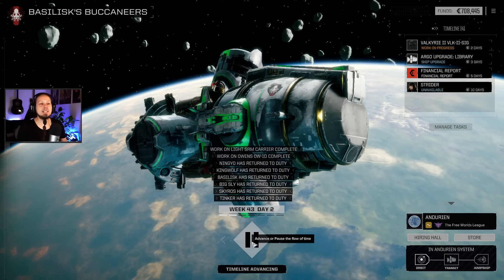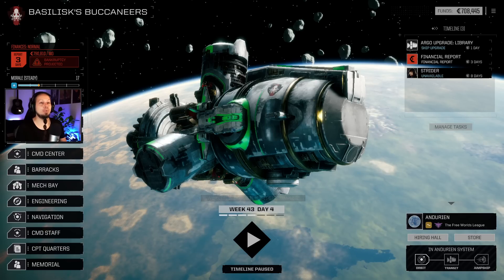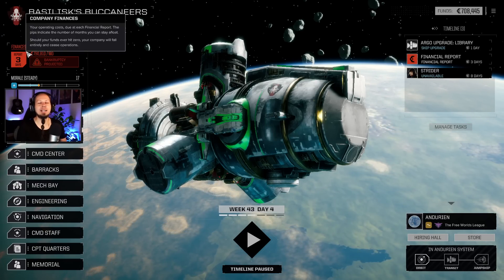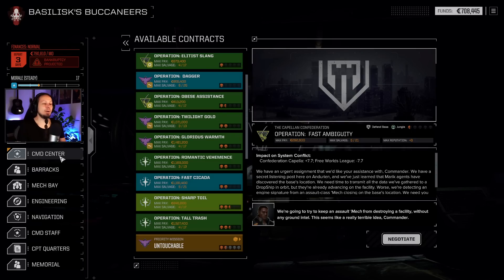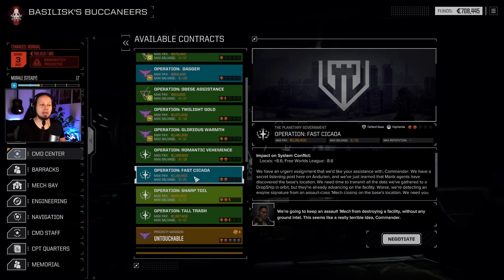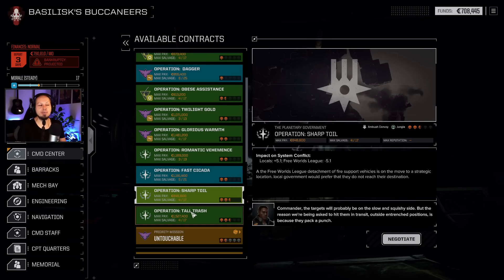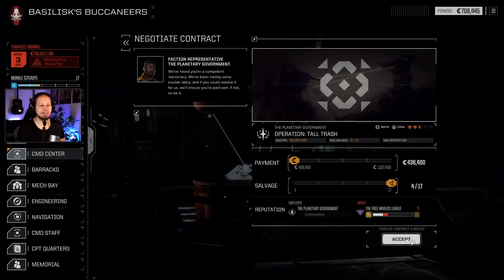As soon as the Valkyrie is done, we're gonna dive into the next mission. And yeah, it is now. We have three days to get the money, but we only are 82,000 away from our financial report, which is okay. I wanna play something big here. So let's go for a two and a half scale battle. It's an urban environment. Or we can ambush a convoy in the jungle. That's difficult actually. But this one here has way more payout with the same amount of salvage, so we're gonna go for the bigger one.